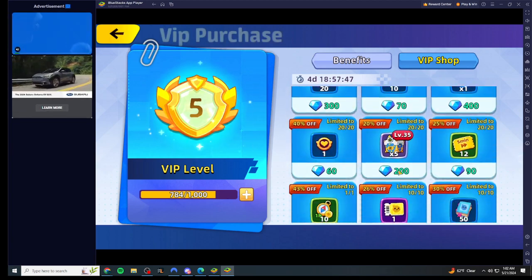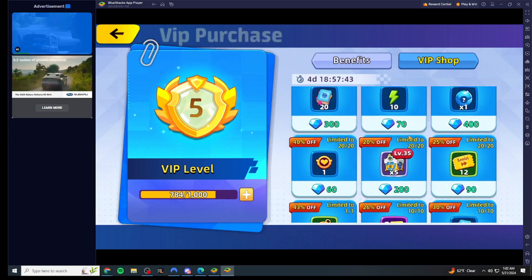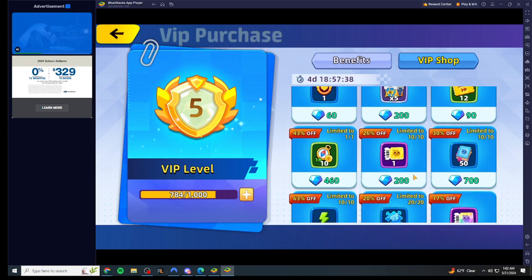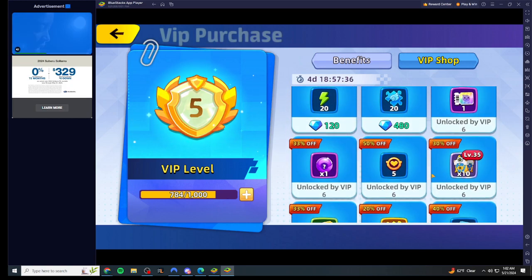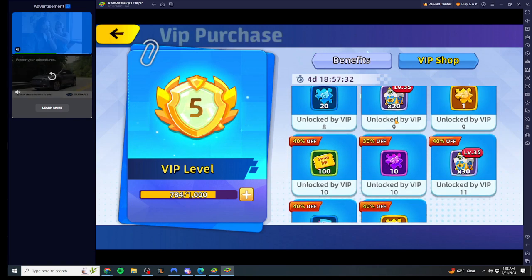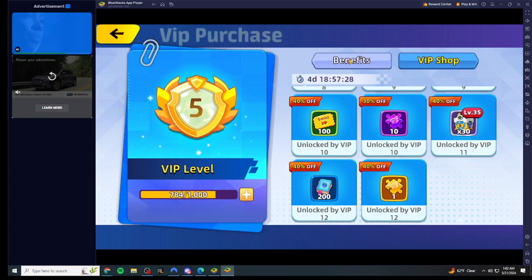With VIP you can buy chests with your diamonds. Going further down, at VIP 9 you get a twenty-pull, and at VIP 11 you get a thirty-pull — good luck getting there unless you're sinking a bunch of money into the game.